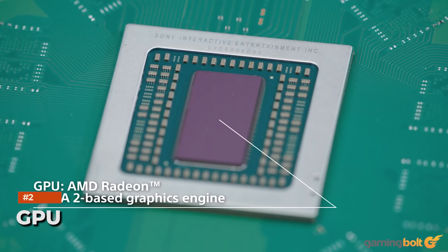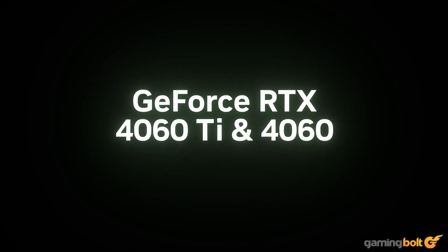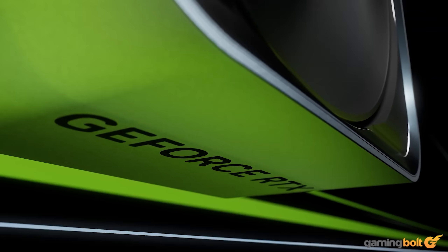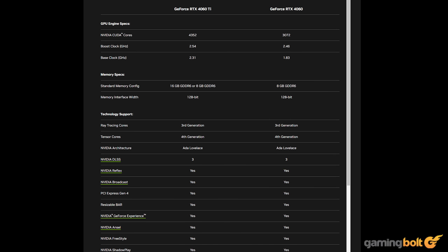GPU. The GPU is undoubtedly the heart and soul of any gaming machine, and this is where the majority of our spending will be going towards. To compete with the PS5's RDNA 2 GPU, we will be using an NVIDIA RTX 4060, which is the latest in the line of mid-range budget video cards based on the new Ada Lovelace architecture. The 3072 CUDA cores running at a frequency of 2475 MHz should be enough to match the performance figures of the 10 TFLOPS GPU that Sony's console is packing.